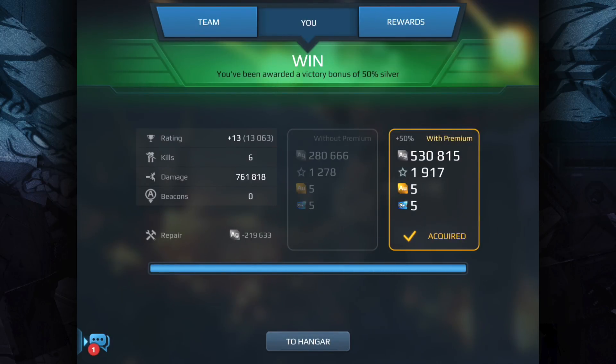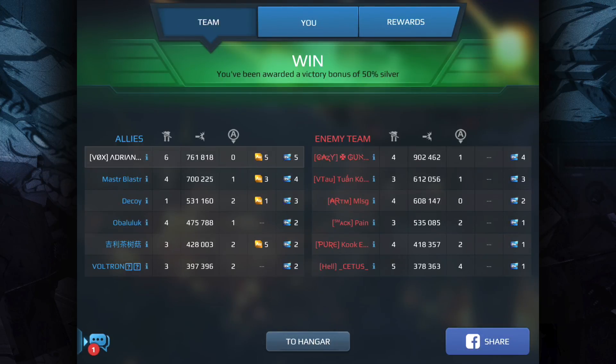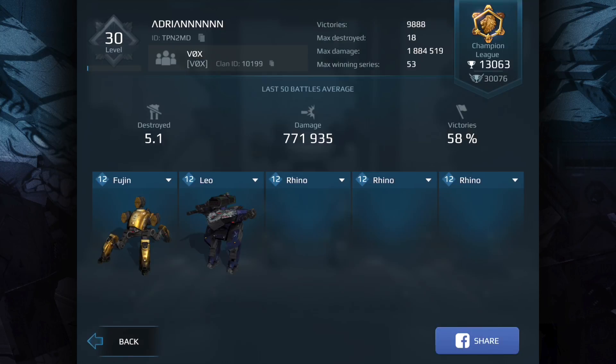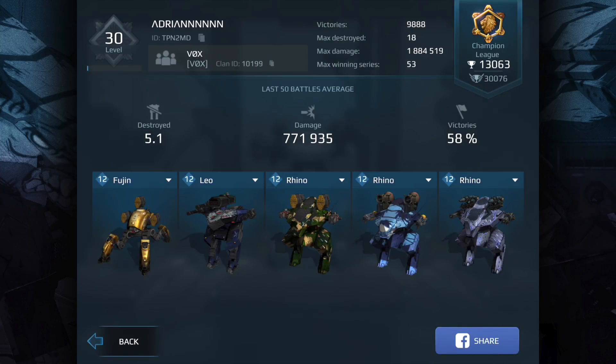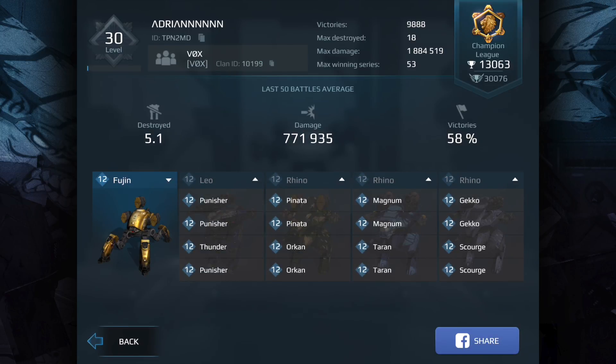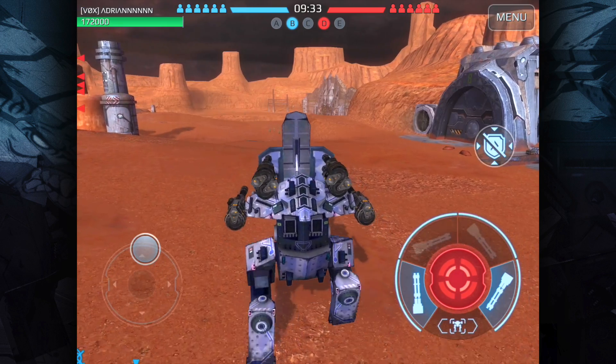There you have it — 761,000 damage. So the lineup I was using: a Rhino with Gecko and Scourge, Tarans and Magnums, Orcan Pinatas, then a Leo with Thunder Punishers, and the Fujin with Orkans. Okay, so this is going to be round number two.